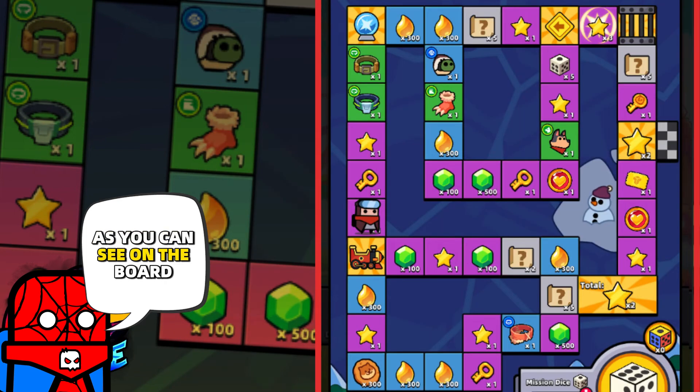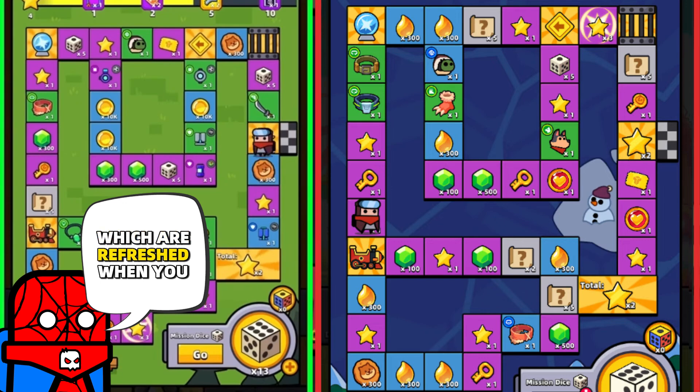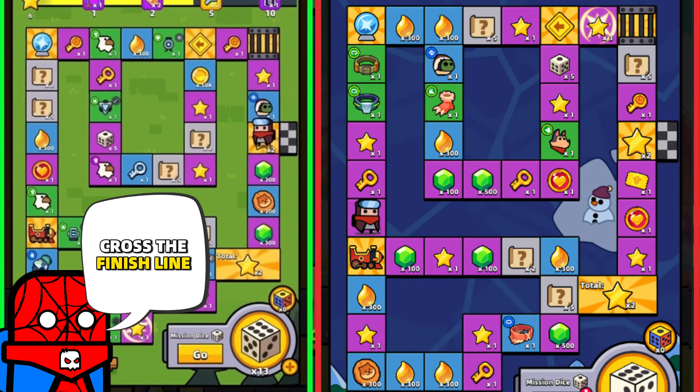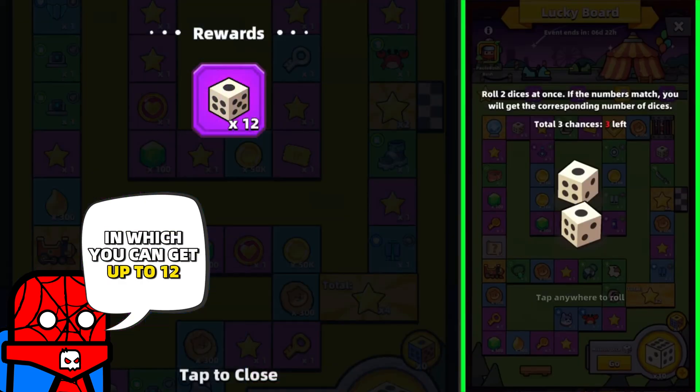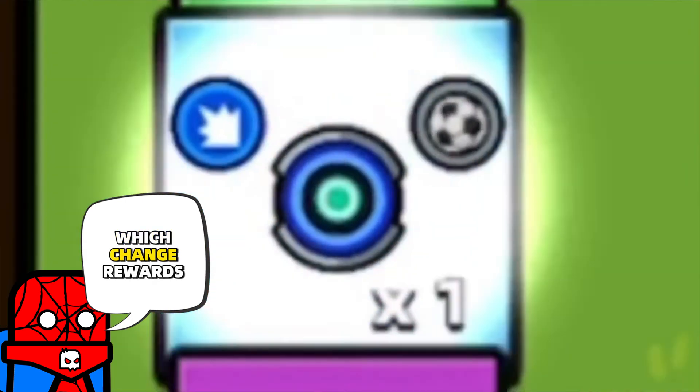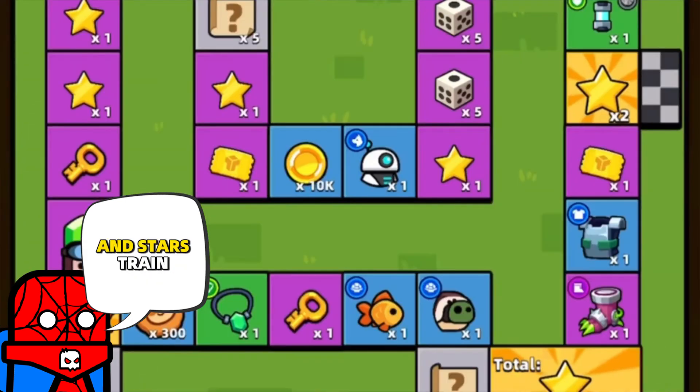As you can see, on the board we have a lot of different rewards, which are refreshed when you cross the finish line. Besides that, we have a few special items: we have Jail, in which you can get up to 12 dice or nothing; Magic Sphere, which changes rewards into stars; and Train, that collects all the rewards from that line.